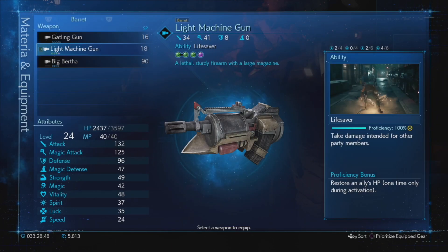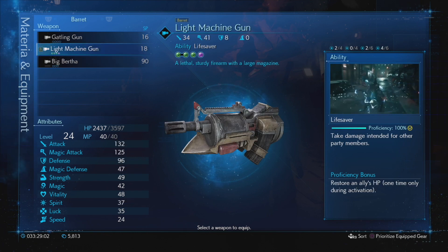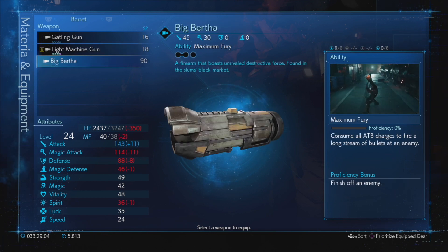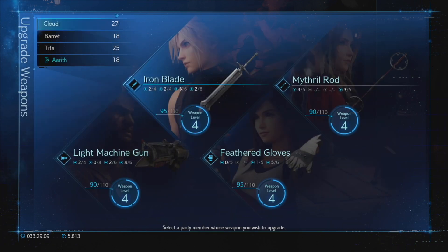Light Machine Gun - Lifesaver proficiency 100%, so now we can go to Big Bertha: Maximum Fury, which consumes all ATB gauges to fire a long stream of bullets at an enemy. Proficiency bonus: finish off an enemy. We go from four slots to three slots, so first things first, let's do some weapon upgrades.